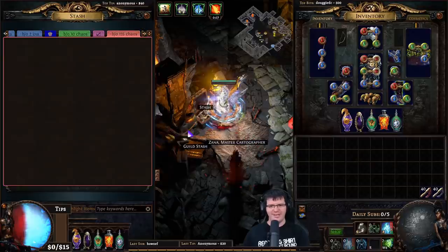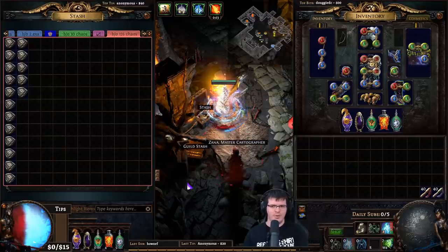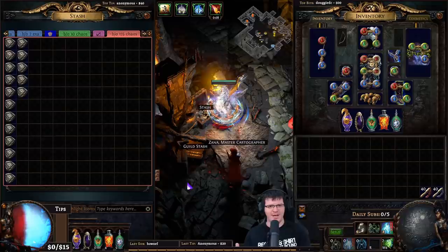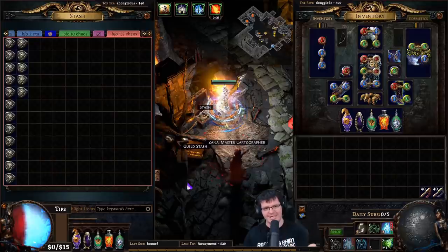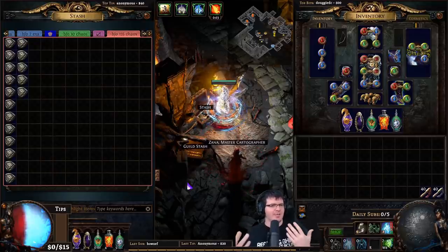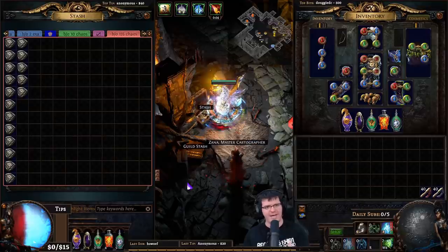It's also important to note that I've been selling simulacrums — I've had them in bulk listed at 135 chaos each, sometimes lowering to 130 depending on the market. Honestly, even if they were only 100 chaos each, this is a very good source of money. It's also profitable to buy simulacrums and run them at this price. So that's another option: do a day or two of infinite burial sustain mapping, collect a bunch of sims, then run them for a day. You'll still make money.